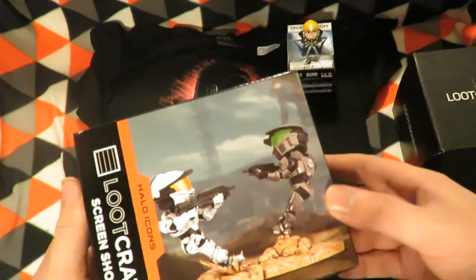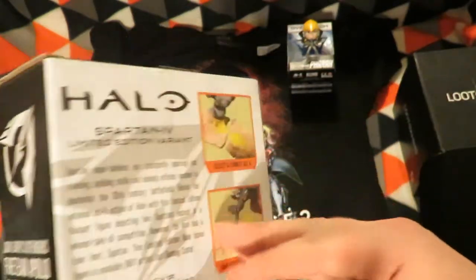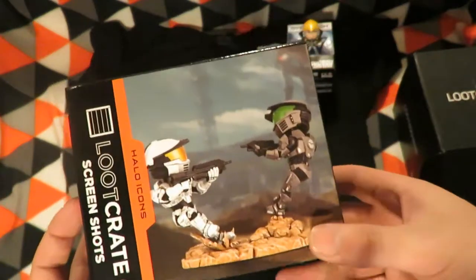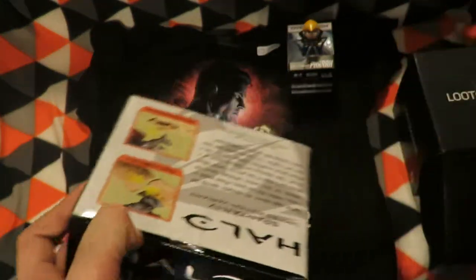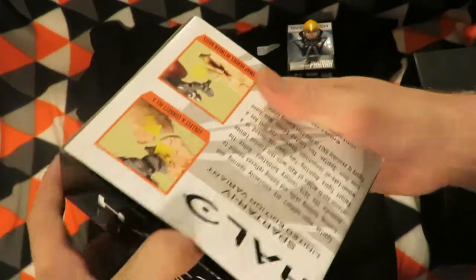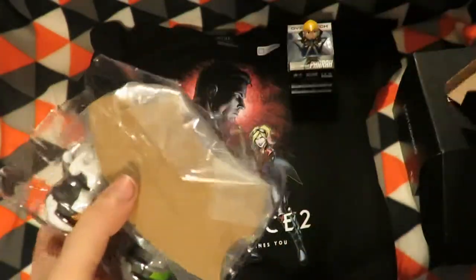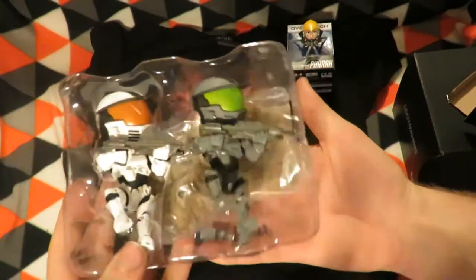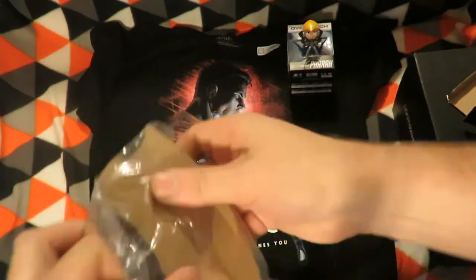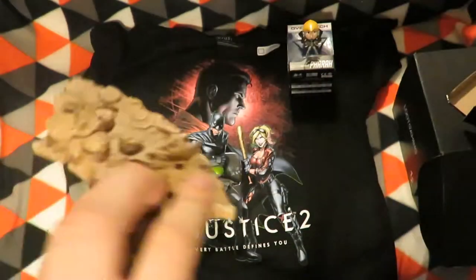The next item is a Halo Icons Spartan figure from the Loot Crate. Did I get one of these in the Halo crate already? I'm not sure about the colours, but it is possible they had extras. This one is white and grey, and this looks like the same base as the first figure.